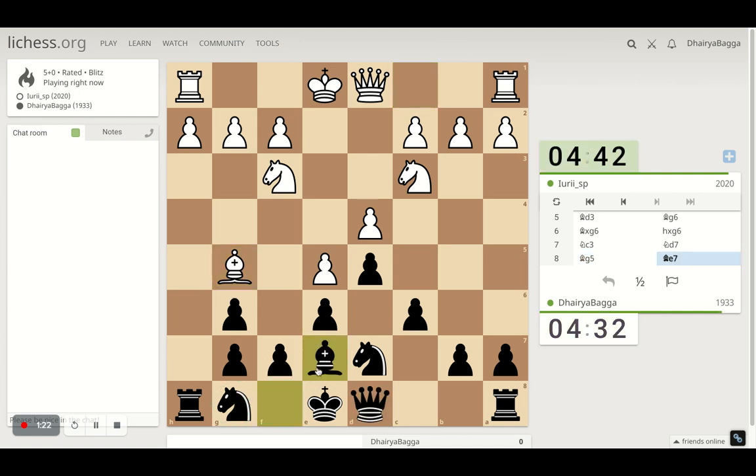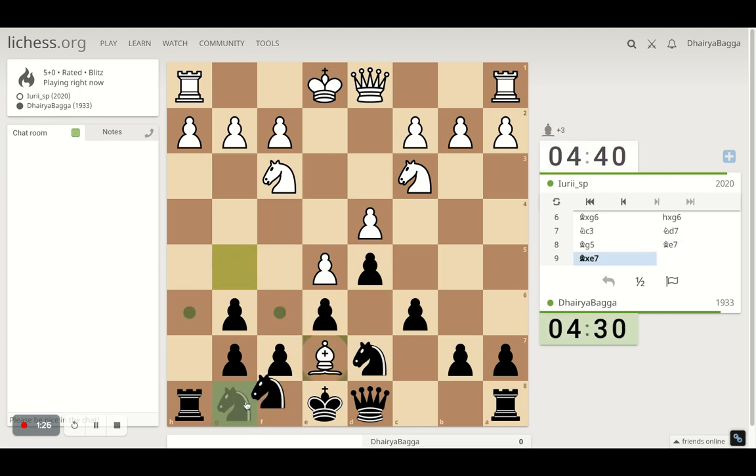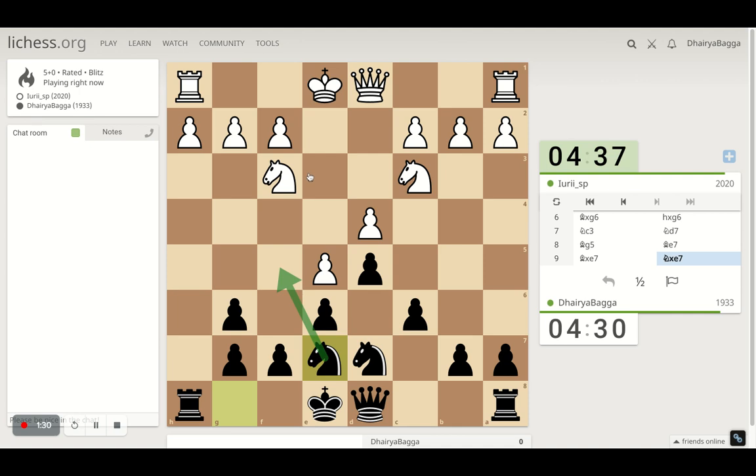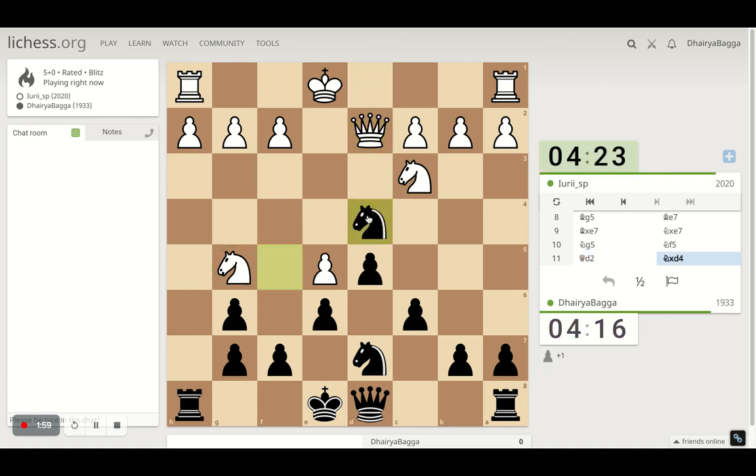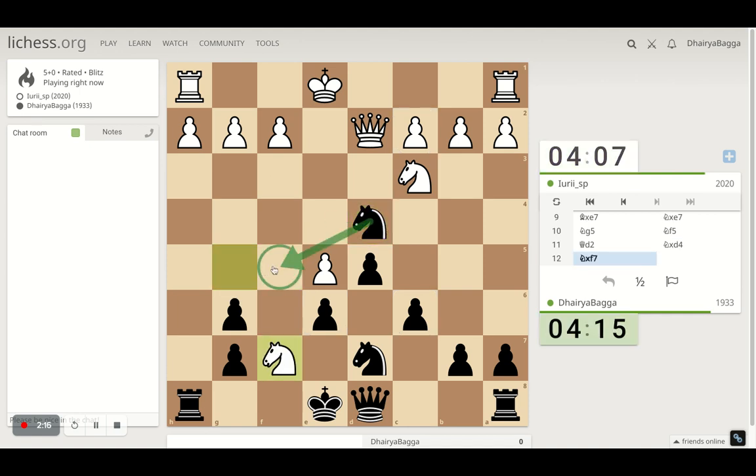I can exchange the bishops here — not a bad option. I play decently with knights, so I try to play on my strengths. Both players have the knight pairs now, bishop pairs are gone. I'm attacking the knight simultaneously. I can play a tactic: when I take a pawn there and he takes, and I take this — not a bad idea. Because then I get to take another pawn in the center as well. He also takes a pawn — both trying to be greedy!